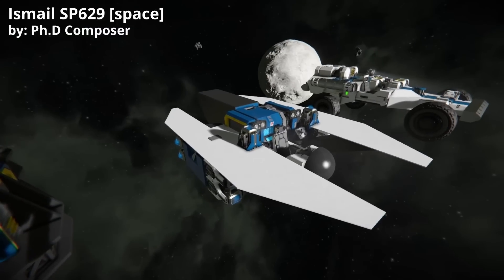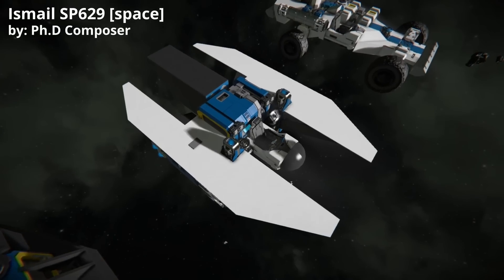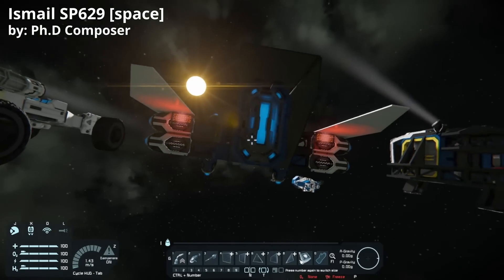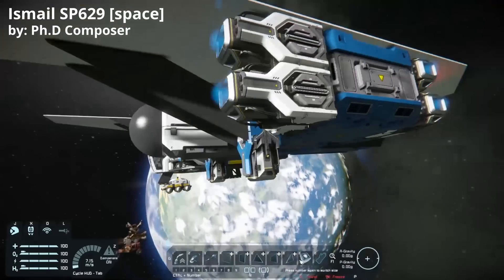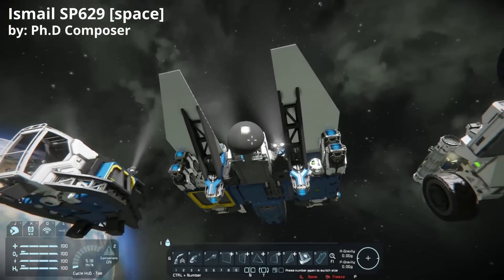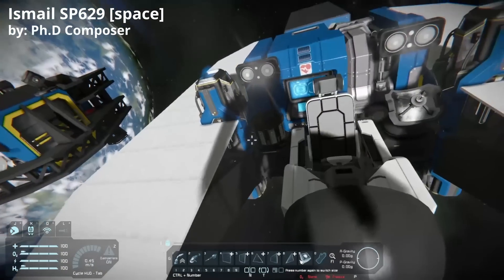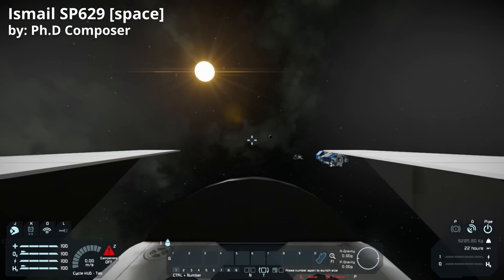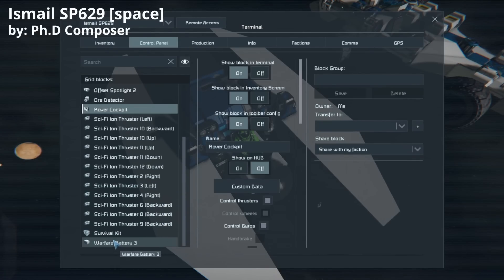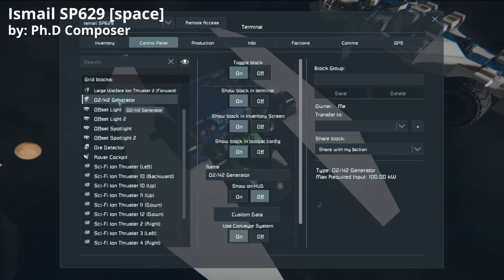Here we are back in space. This is the space pod for this set. It is kind of interesting using the weldless armor — I never use that, but it does look kind of nice. We've got our survival kit in the middle. A giant thruster on the back — that's kind of nice. Two small thrusters to each side, four forwards, and it looks like two up and two down. This should fly pretty nicely. We have an H2O2 generator, an antenna and ore detector. The ore detector is tuned again — very good. Let's take this for a quick test flight.